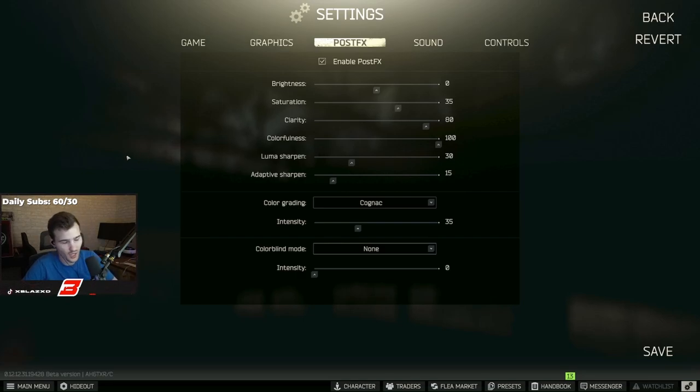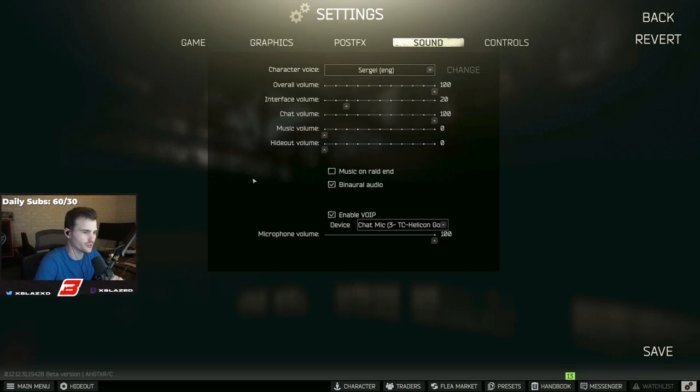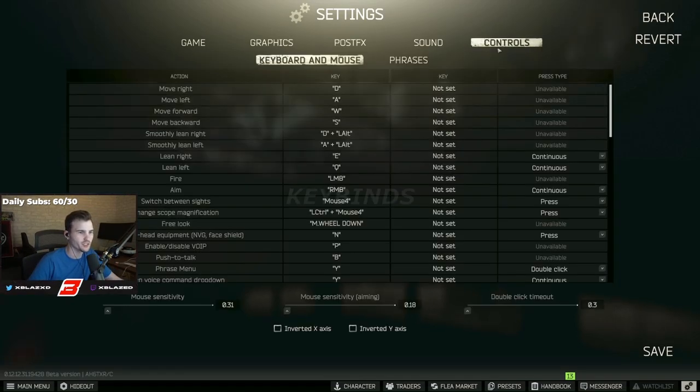I don't have any post-processing effects checked because I don't think they look good in game. These are the post effects I run on any map — I don't ever turn them off, even on night raids. I've been playing for about three years and haven't changed them. For sound: overall volume at 100, interface volume at 20, chat at 100, music and hideout all the way down. I use binaural audio, though there's been controversy about it possibly being removed.